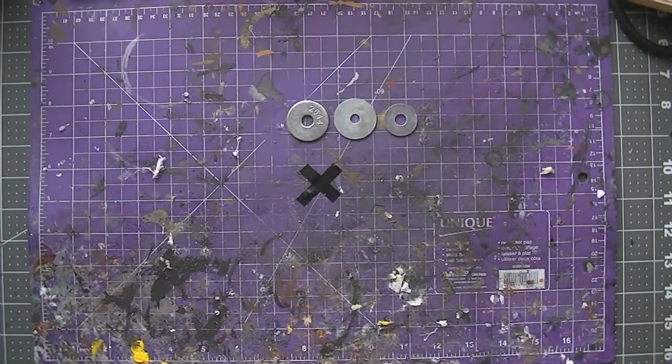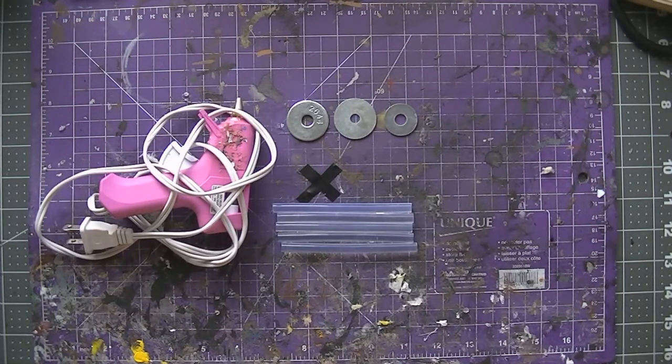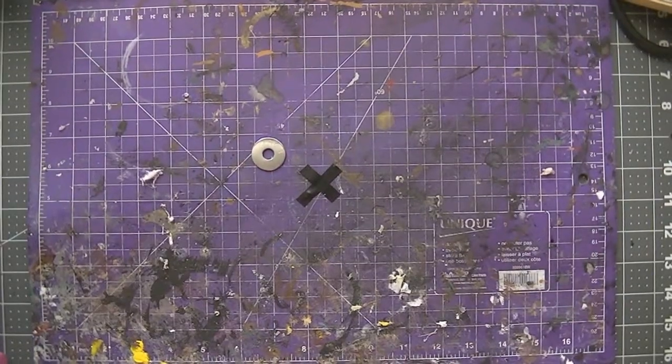Okay, here we are at the table. First thing we're going to need is some bases for our fire markers — we're going to use some washers. We need a glue gun of course, because what's a craft for D&D without a glue gun. Some glue sticks because we're going to use a lot of glue with this craft. And of course some tin foil — we're going to use the tin foil as an armature for our sculpture. So we'll just get on with that and show you how this thing works.